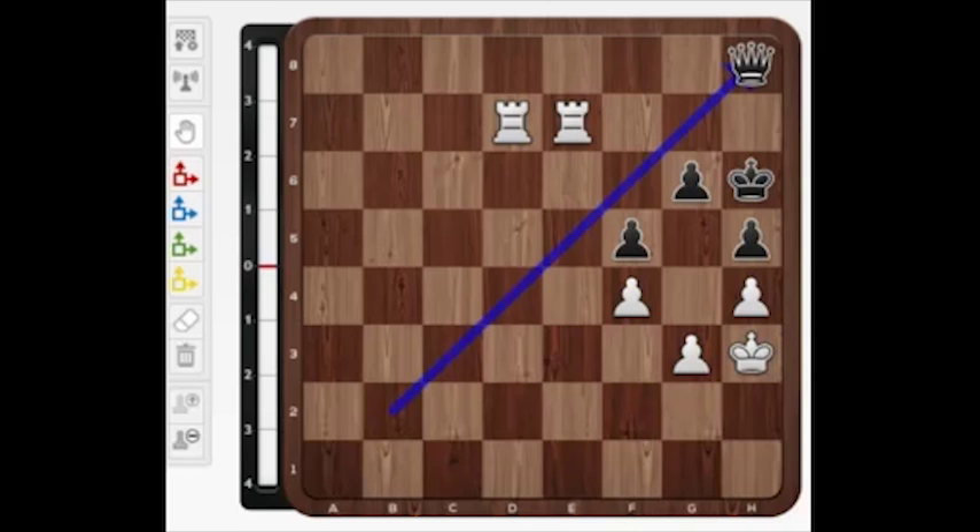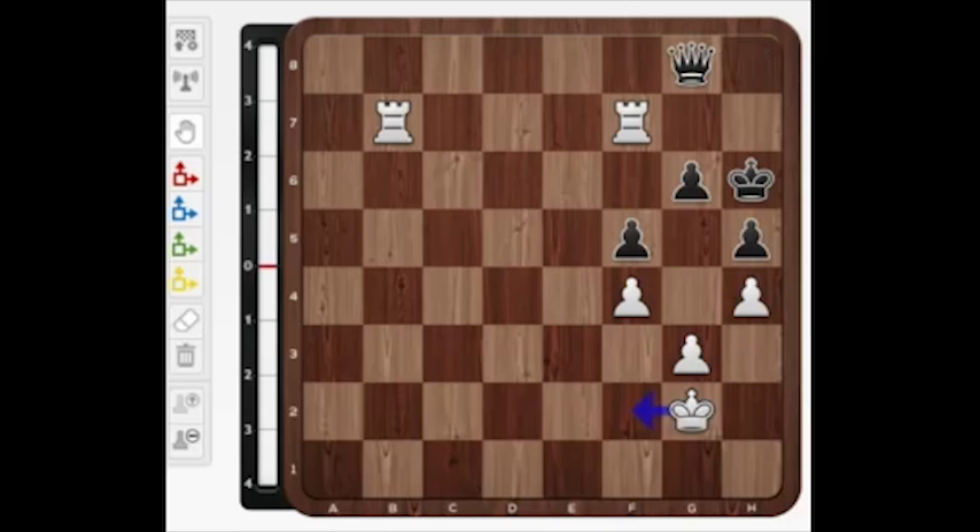If we try to bring the king from h3 towards the black position, he shouldn't allow the check. So we first protect those squares with rook b7, to secure the square on b2, and it gives some opportunity to come with the king. Queen a2 is a check, so we try to avoid that too. Now we see the black queen is restricted to queen h8 or queen g8 to protect the mating square on h7. So the white king can start his run — we want the rooks already active, pawns already in position, making black into zugzwang.